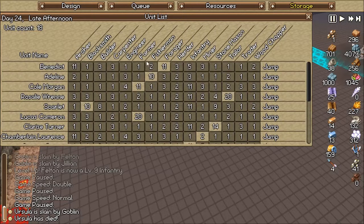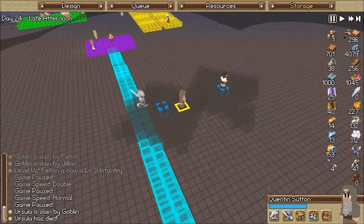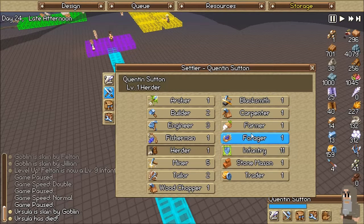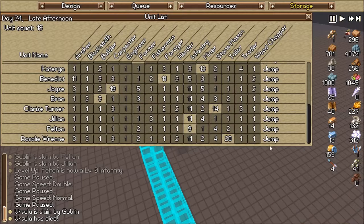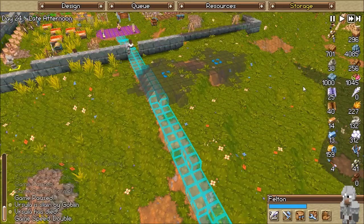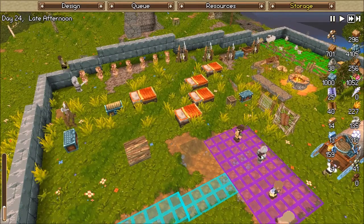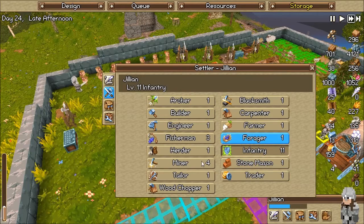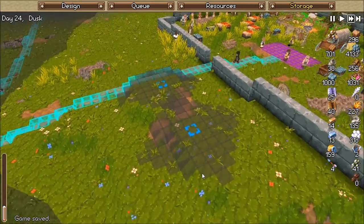We don't get any high-level herders now. What about engineers? Quentin is a high-level engineer — congratulations, Quentin. We really don't need a miner right now. So if we take this Felton guy, our newest person — alright, he's going to be it. He is a quick learner and he's charismatic, so he can start training those traits up. Jillian, go back to mining. God damn it. That really sucks. Ursula — she was our woman.